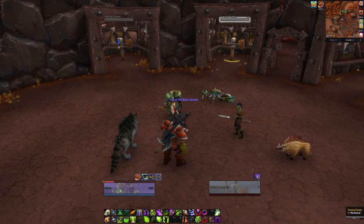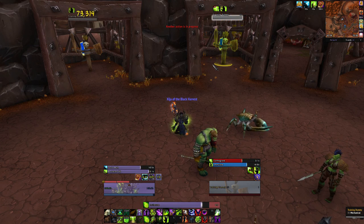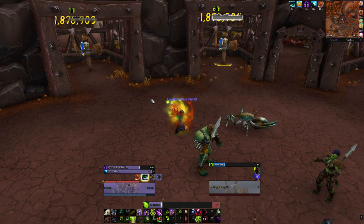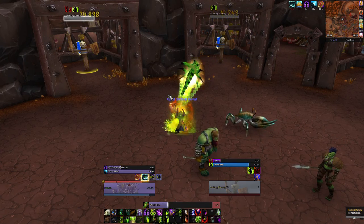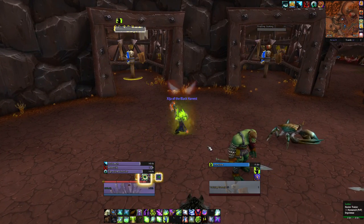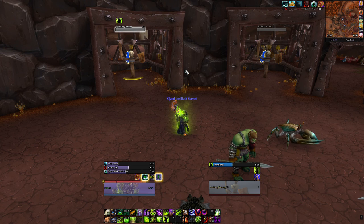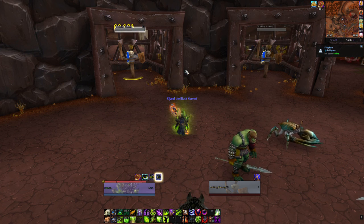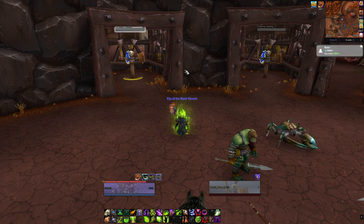For AoE and cleave, keep Immolate up on both targets and designate a main target. You always want to cleave Chaos Bolts with Havoc — never cleave anything else with Havoc, as it's really bad. However, if a mob has low HP, Havoc the main target and then Shadowburn the small add as many times as possible. For example, if the main boss is at 50% but the trash is in execute range, Havoc on the boss and Shadowburn the add — this Shadowburns both targets and you deal 3x the usual damage.